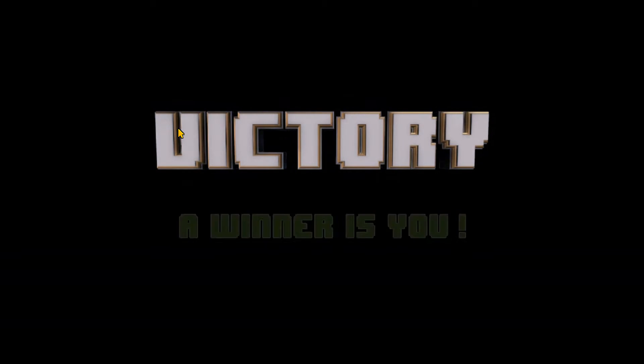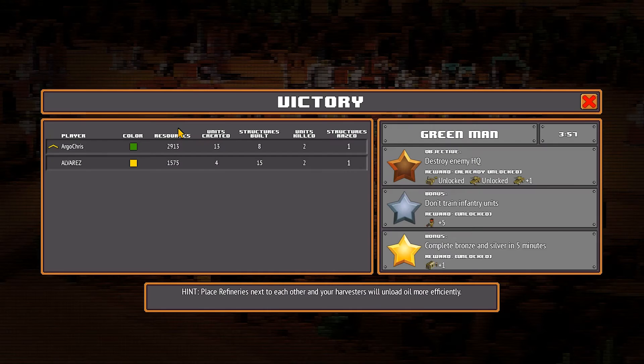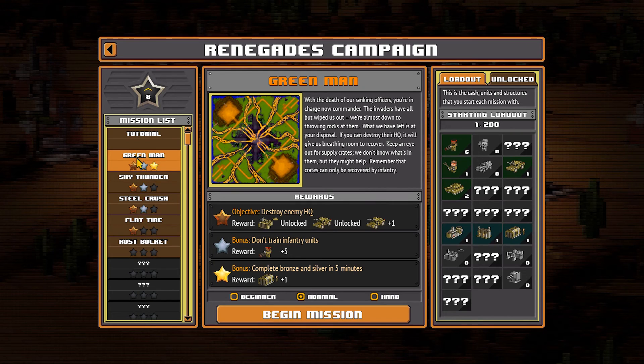Mission complete. Victory! There it is, boys! Congratulations! A winner is you — that is us. We are the winners. Look at that — Gold! Units killed: two. Structures razed: one. Good job guys. Hey look, we beat him in the resources department too. There we go. Gold on our first mission, guys. That is just amazing.